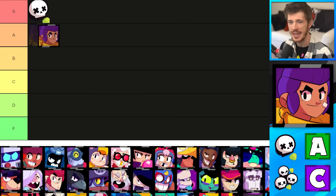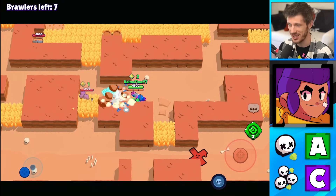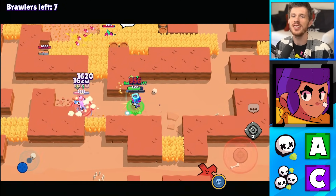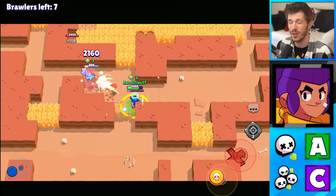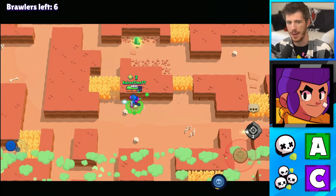We're gonna start with Shelly — she's getting an A tier for solo showdown and C tier for duo showdown. If you're wanting to hide in bushes and surprise enemies, then Shelly is your brawler to do that. She doesn't have to be that close to unsuspecting enemies thanks to her clay pigeon's gadget, but surprise attacks don't work so well in duo showdown, which is why she's lower in that mode.